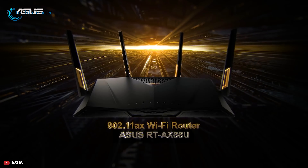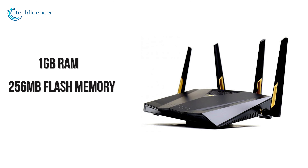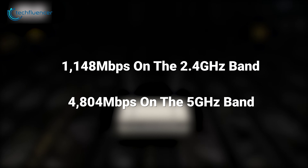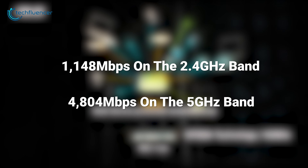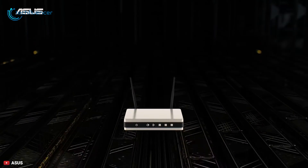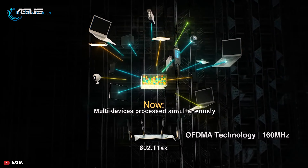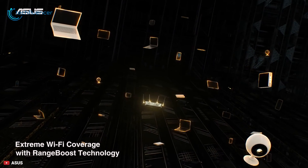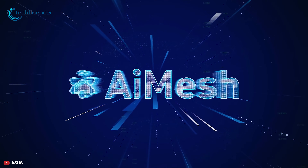The ASUS RT-AX88U ushers in the next generation of Wi-Fi technology, armed with the latest 802.11ax circuitry and performance-enhancing features. This router is powered by a 1.8GHz quad-core processor, 1GB of RAM, 256MB of flash memory and 4 high-performance antennas. This router is capable of achieving data rates of 1148Mbps on the 2.4GHz band and 4804Mbps on the 5GHz band when connected to Wi-Fi 6 clients.